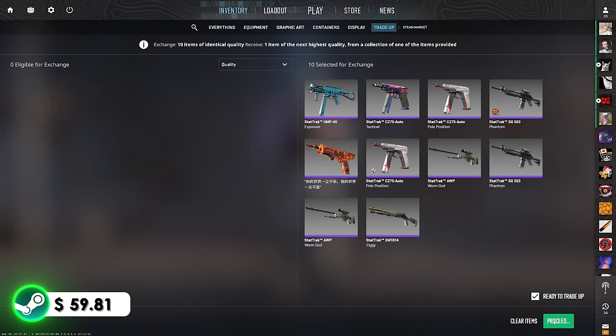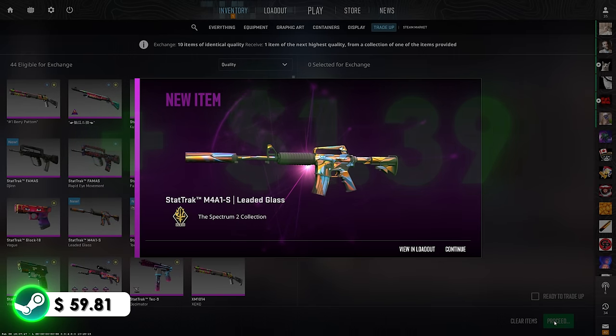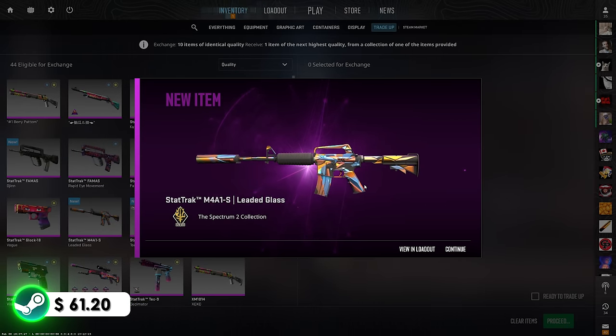Trade-up number four of four — show us that Galil. 3, 2, 1. Low-key bait again — we just saw this skin. Over $1 of profit, can't be mad. Let's move on to the last contract of the video — easily the best and most hype one.